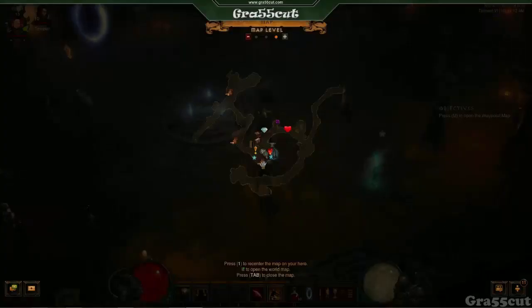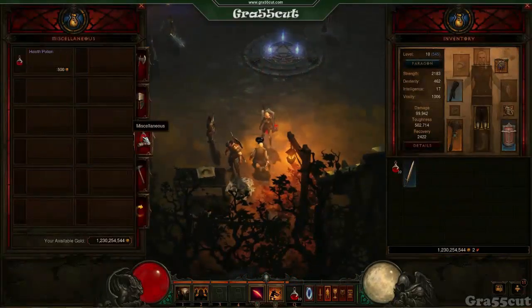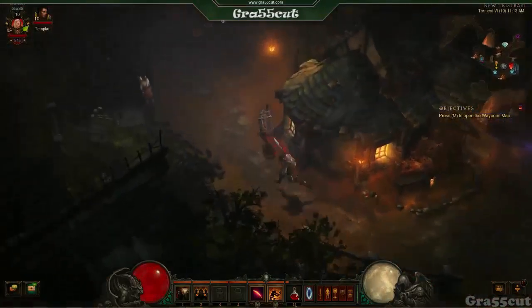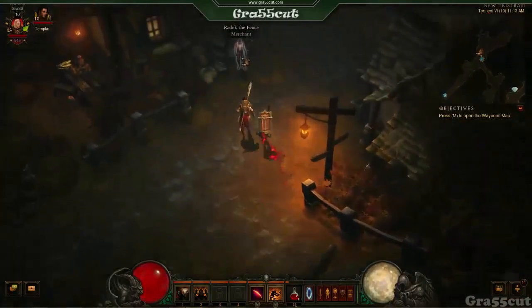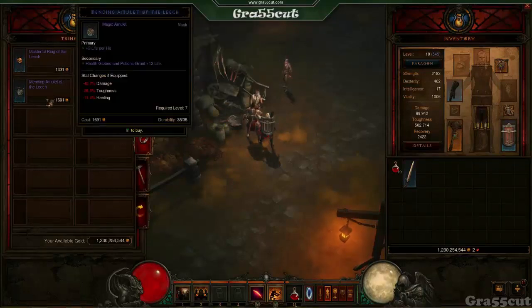Around level six, check the vendors in specific acts — there's a vendor that sells jewelry. If you're undergeared, use the gold you're collecting to buy or upgrade some gear. Otherwise, if you're getting good RNG just use whatever drops. Specifically at level six, rings become available, and at level seven the amulet is available in Act One. Look for rings with added damage or your primary stat to boost your DPS at lower levels.